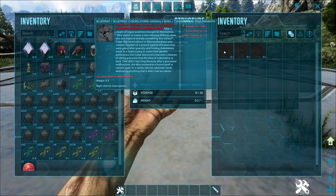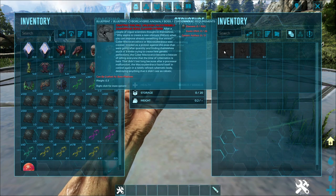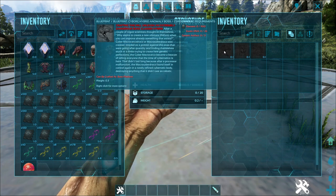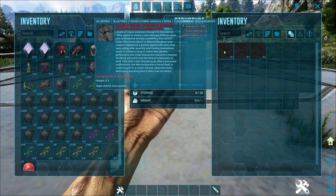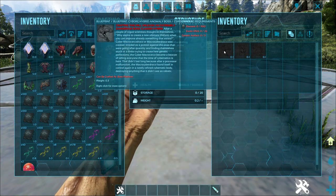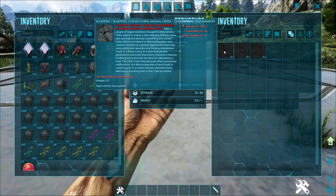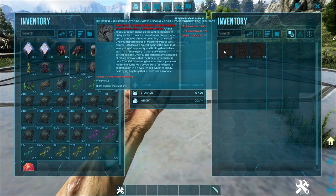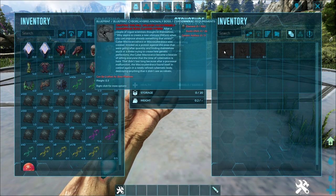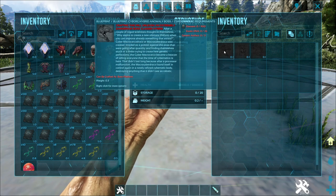First one is the Cyborg Hybrid Anomaly. It reads: 'Crafting this will unleash an extremely dangerous boss class hybrid.' After a couple of rogue scientists talked to themselves — 'Why aspire to create a new ultimate life form when you can improve something that already exists?' — Cyber Macro Circle Draco was created. Intended as a protest against those going after quantity and finding themselves stuck in a limbo trying to create new genetic perfections.